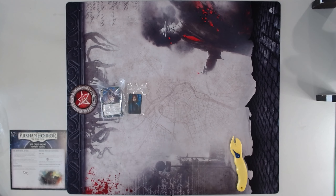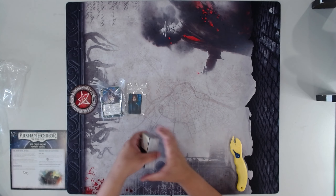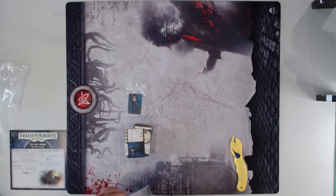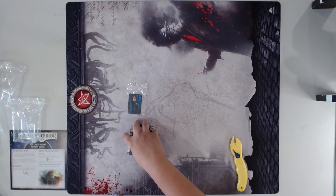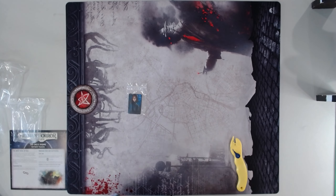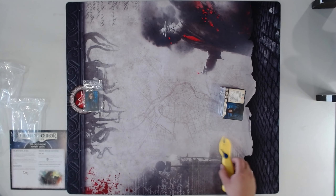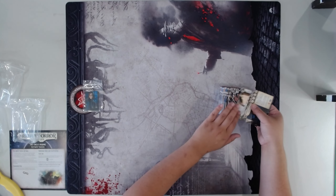All right, well, let's just get on and open these cards. I'm going to slowly open these up. I actually technically already have Carolyn Fern — her book version — but this is, of course, her official release. So that is awesome. Look at these fat stacks of investigators. Let's start with Carolyn, shall we? Let me just get all the investigators.